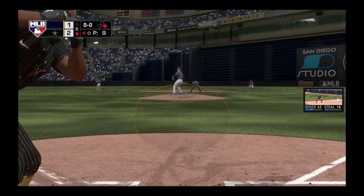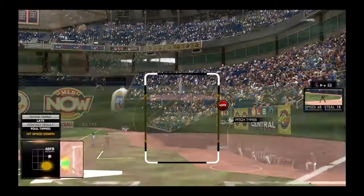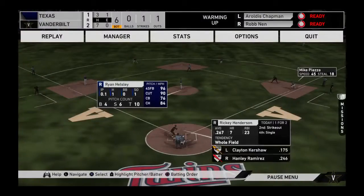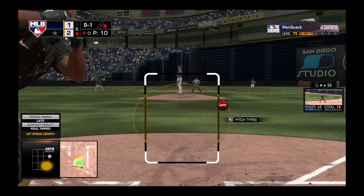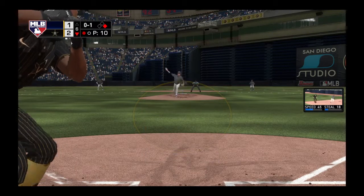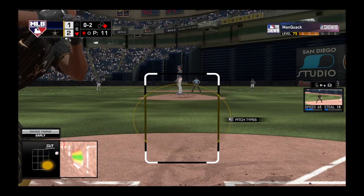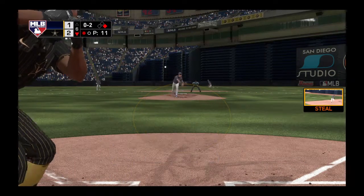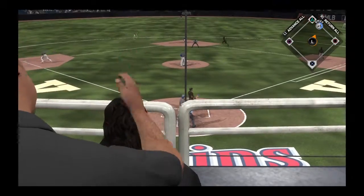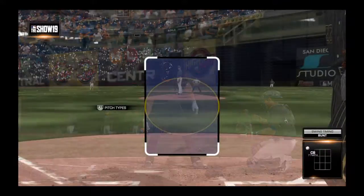Stepping into the box, Ricky Henderson. It was an RBI single for him in his last plate appearance. Piazza, a runner at first with one out in the inning. Oh, he's got him in the palm of his hand now — it's 0-2. Way late, and he's in there easily at second.